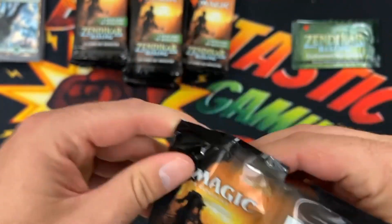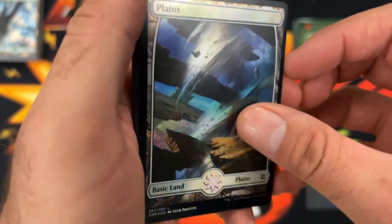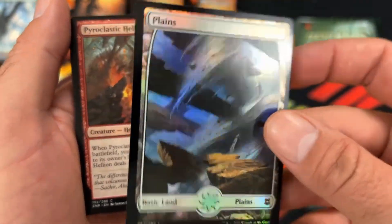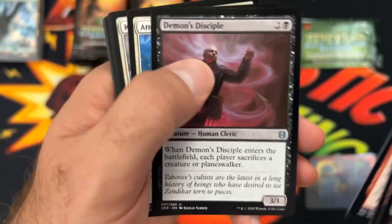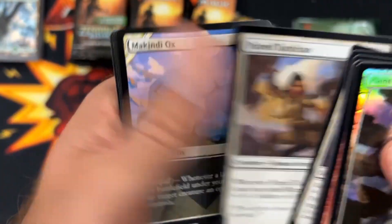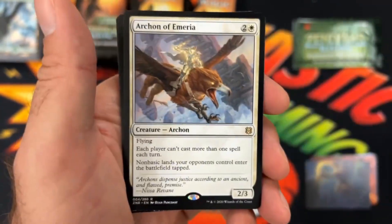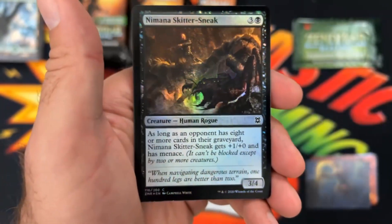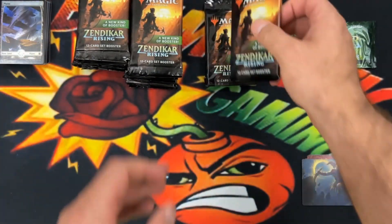We will be having both the collector and the sets from this new Commander Masters set that we are excited to get into. Hopefully we'll get there sooner than later because we've already been seeing people start cracking the packs for that. Oh cool, foil planes — that's real nice, that's the first one I've seen.